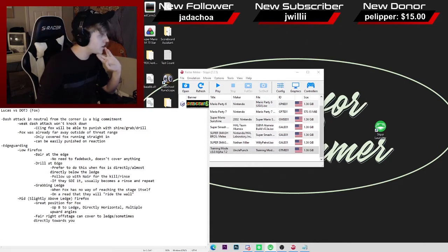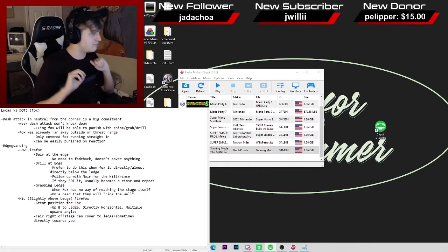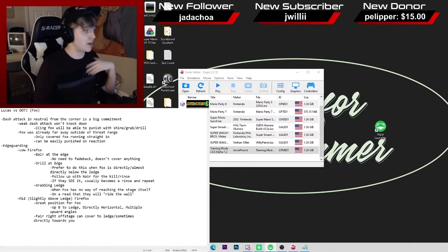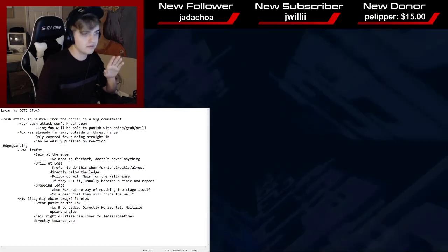I hear what you're saying. The good thing is Peach is all about rinse-and-repeat edgeguards — repeating or setting up an edgeguard not to kill them, but to reset them and put them in a certain position. You'll be able to either go down there and kill them, grab the ledge because they're too far down, or do something else that will guarantee the edgeguard. But first, let's take a look at one of these edgeguards on Fountain of Dreams.